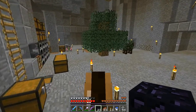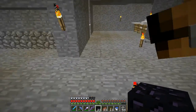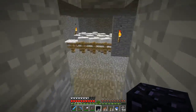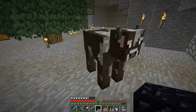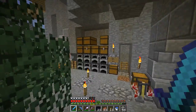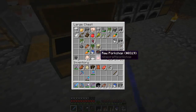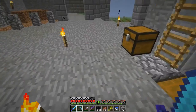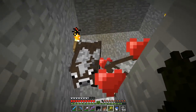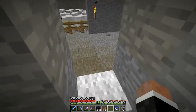I made it to the initial base, the spawn base, and there's a cow here - and another cow. I need some wheat - I need to breed them, otherwise I'm going to lose stuff. I need this cow farm going, I need both of them. I don't want to have to go all the way there just for cows, leather, and stuff.